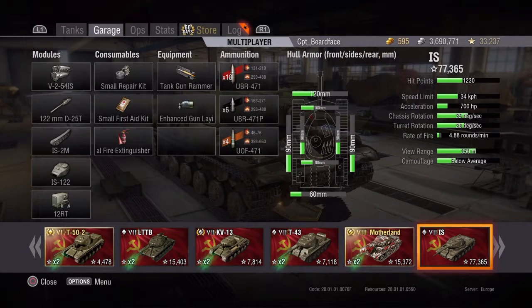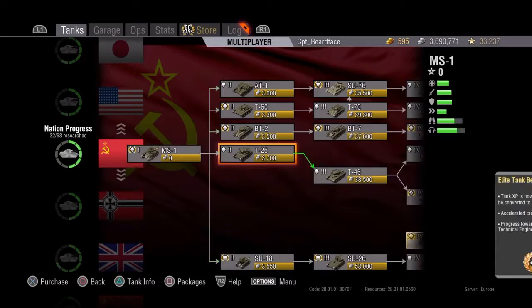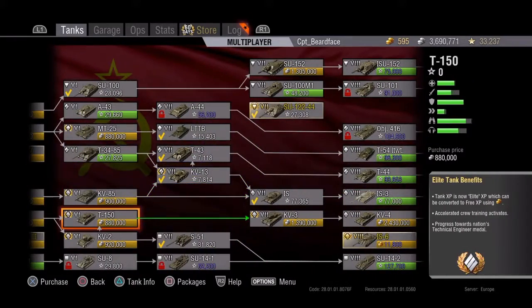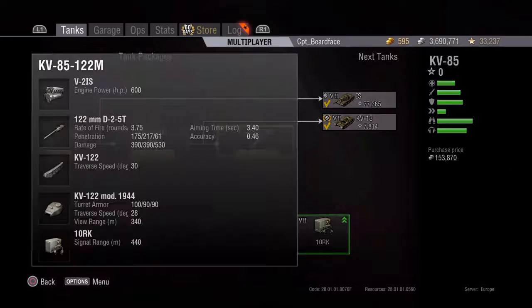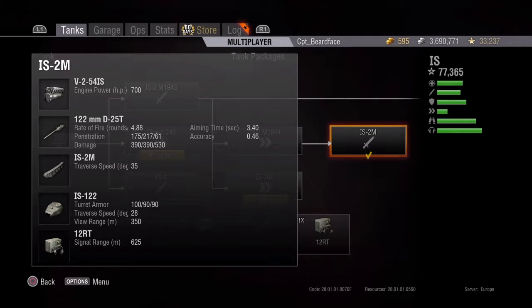The Chinese IS-2, same gun more or less, 175 pen, but that gets a whopping 250 with its premium ammo. With the other tier 7 heavies, the Tiger and Tiger P have got 203 pen standard and 237 with premium. The T29 is 198 standard and 245 with premium. You're looking at 4.88 rounds a minute with the top gun on the IS, which is better than the KV-85's 3.75.